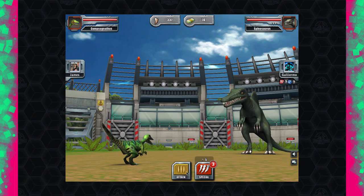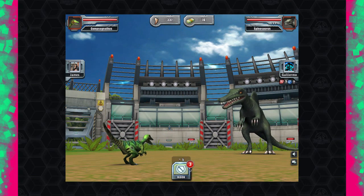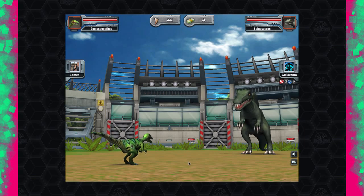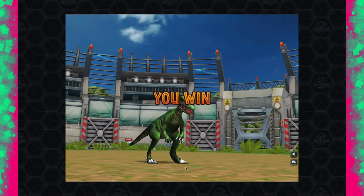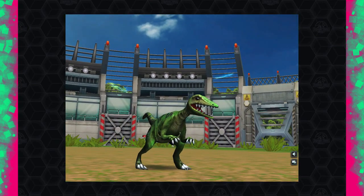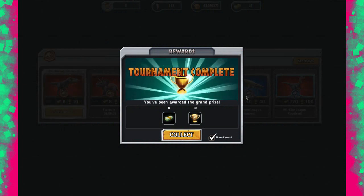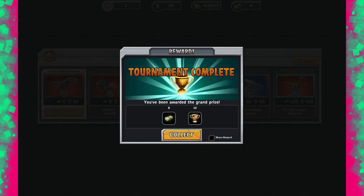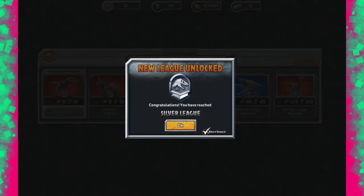For the first time I'm going first. He goes for the heavy — I'm actually quite glad I blocked that. It seems like it comes down to who outlasts whom. He shouldn't have skipped that block and he's out. Those 8 bucks and 10 cups are mine! First tournament completed. We've unlocked the silver league.